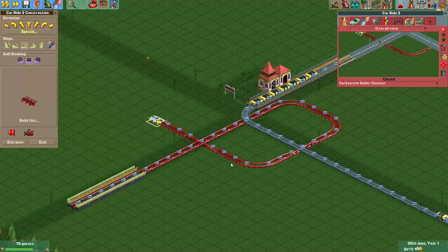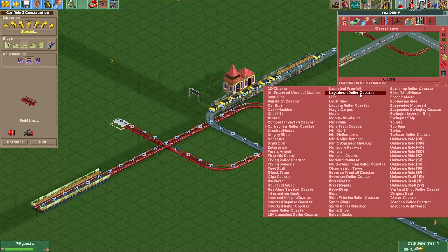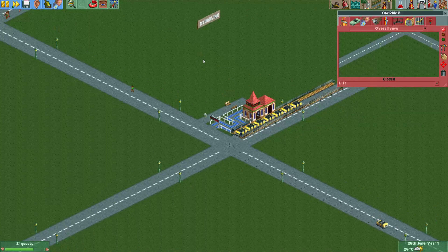If you do this, you should only use cars that don't actually have sprites for a banked track. For example, the sports cars from the car ride — they don't have banked sprites, so they will just drive normally on these banked pieces. The automobile cars from the mini coaster do have banked sprites, so they will actually bank on this piece of track, and that's something you don't want, because that will look silly — unless you make stunt cars or something.